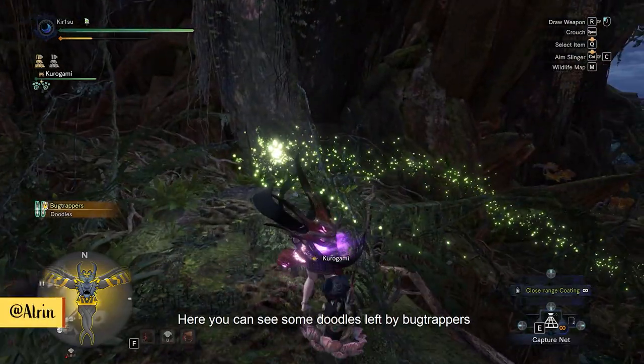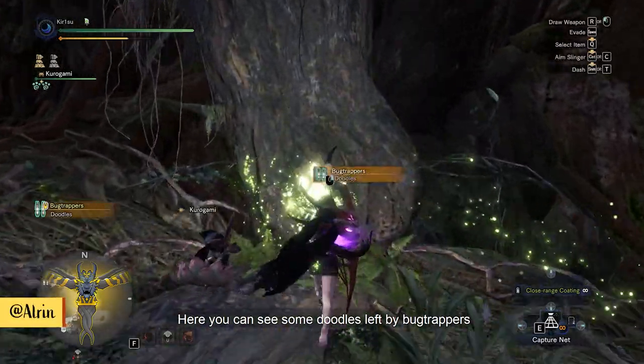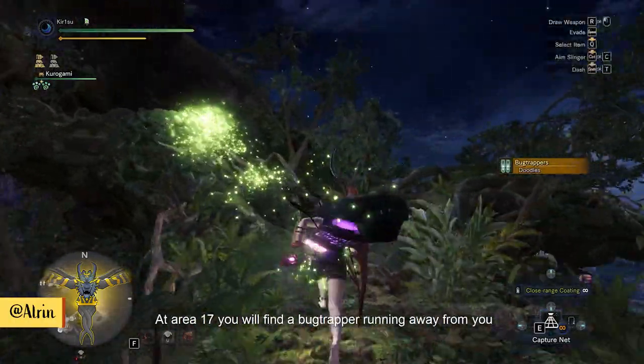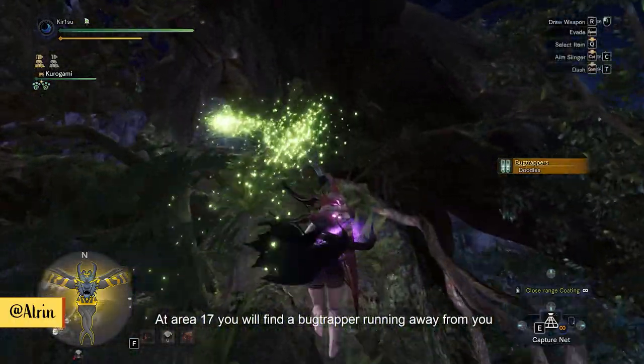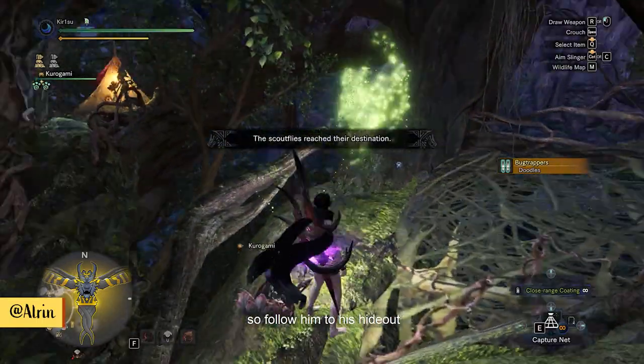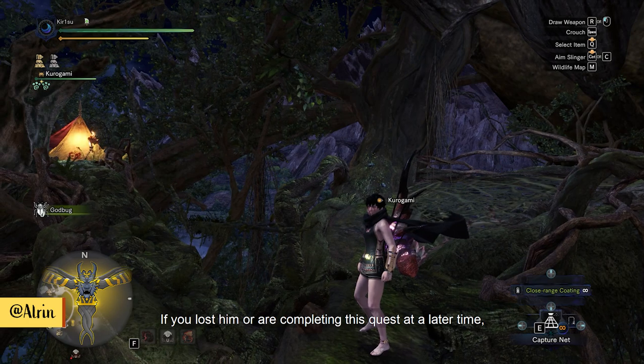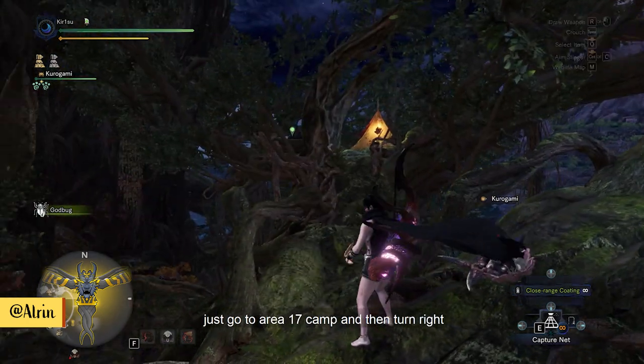Here you can see some doodles left by bug trappers, which tells you that you are on the right track. At area 17 you will find a bug trapper running away from you, so follow him to his hideout. If you lost him or are completing this quest at a later time, just go to the area 17 camp and then turn right.